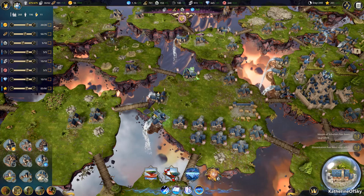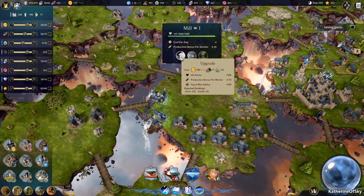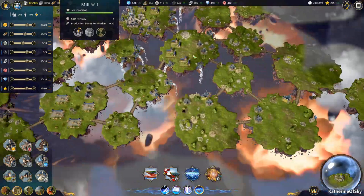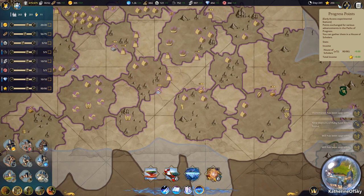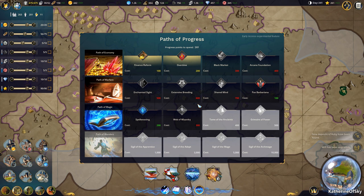All these mills — look at this. This is just such a wild, wild strategy — very interesting. I think now we probably should be fairly comfortable with things. Let's get more researchers. Nine points a day — very nice.